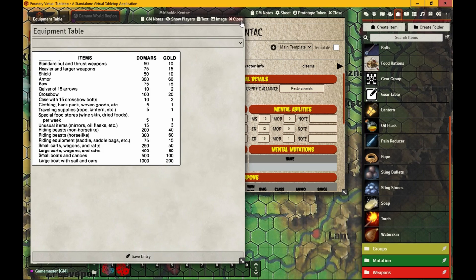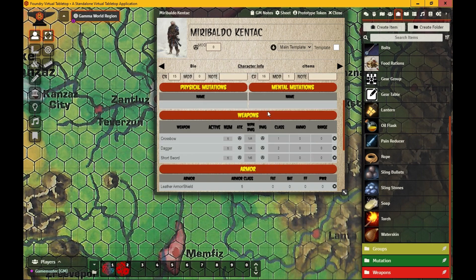And that is it — that is how easy it is to make a character in first edition Gamma World! Easy peasy. Next time we'll go a little further into the system — maybe combat or another part of the rules. Not sure yet, but if you subscribe and hit the notification bell you'll know when it's up. Until next time — happy gaming!